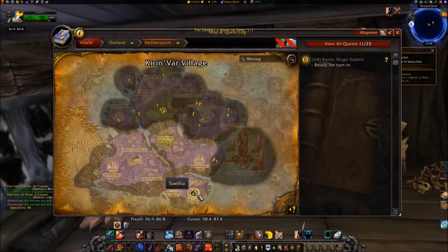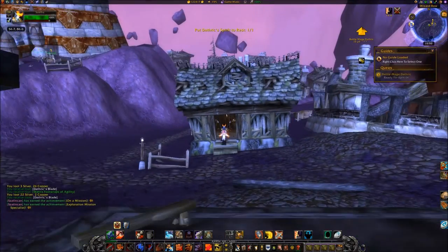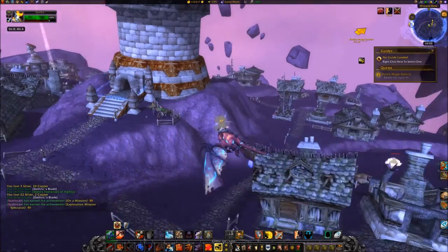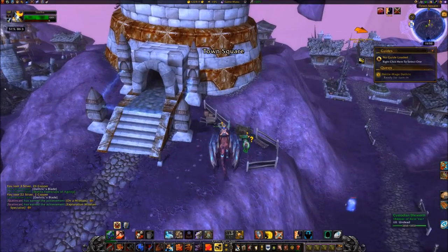Exit the house and travel to 5786. Turn the quest in to Custodian Dieworth.